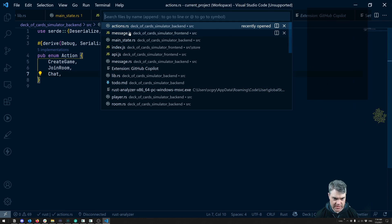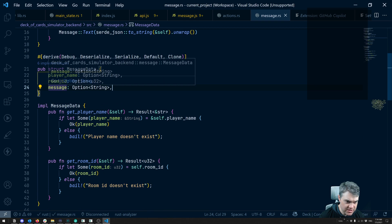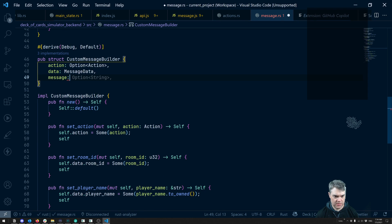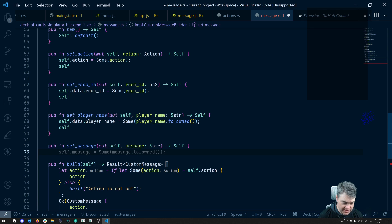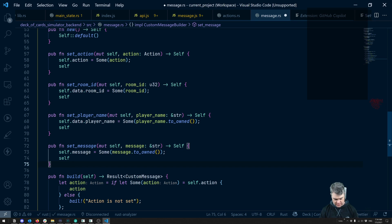Oh I suppose this could also just be message.action — you can also just do that. Okay so set the room ID. Let's try that — and room.broadcast_room. get_room_id() is an option right? Okay so you're all happy here then. Okay this is outgoing message. Okay so we should get back now — now a message. Let's try it. Okay so we've reset there. Okay so we get this object: action 'chat' with data inside that has the player name and room ID, but does not have the message.